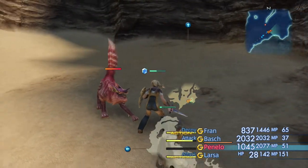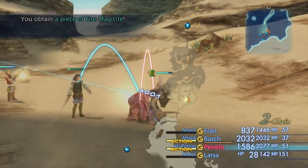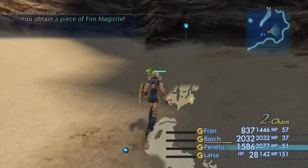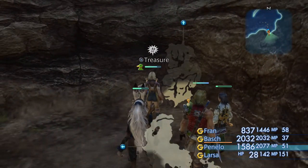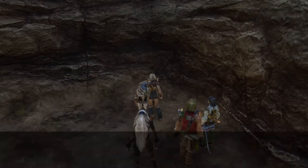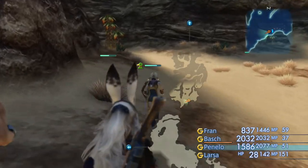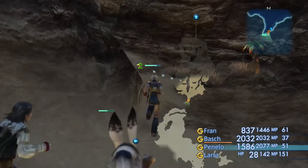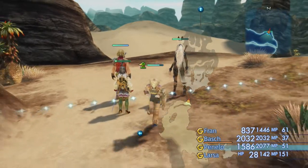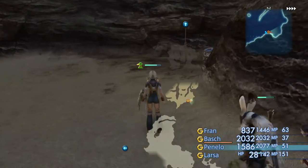Over here we have our first treasure chest, and I'm going to be showing you three particular treasures today. Two of those are farmable — you can get them more than once. The other one is a one-time spawn, but still very useful. This chest has a chance of spawning the Black Cowl, a very useful hood accessory helm which has a number of defensive stats. Just pop in and out until you get it, and you can get it on as many characters as you want.